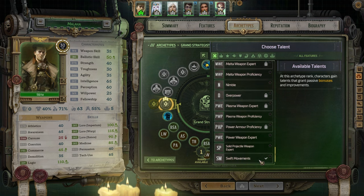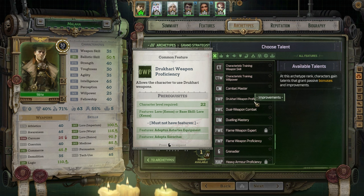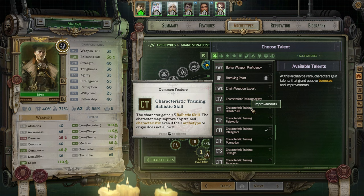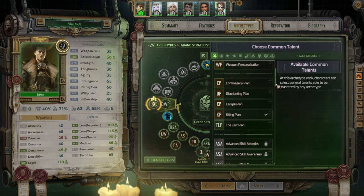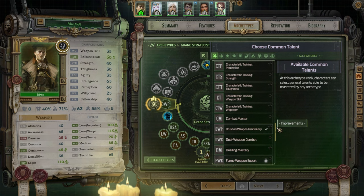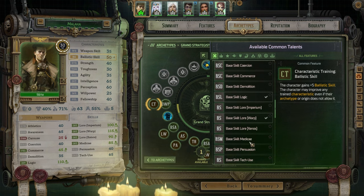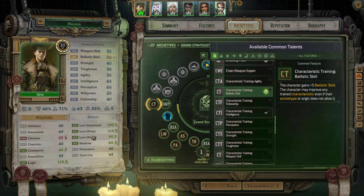Scrolling down to generic talents instead. Considering Drukhari Weapon Proficiency since we have Lorazinos — that would let us use Drukhari weapons. Also looking at Characteristic Training: Ballistic Skill, which seems very useful for our build. Deciding to grab Drukhari Weapon Proficiency and Characteristic Training: Ballistic Skill rather than continuing to invest in lore skills. Trying to make ourselves actually better in combat.